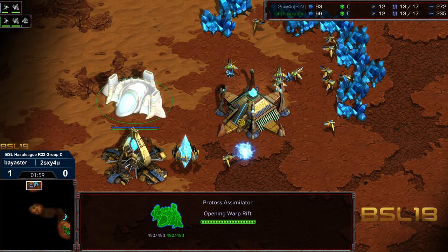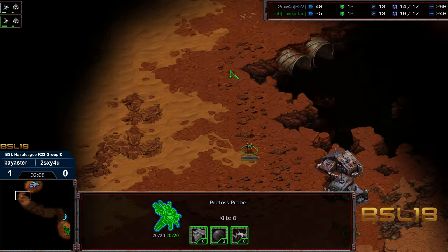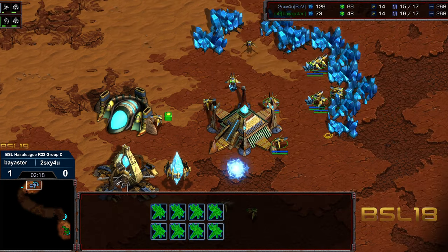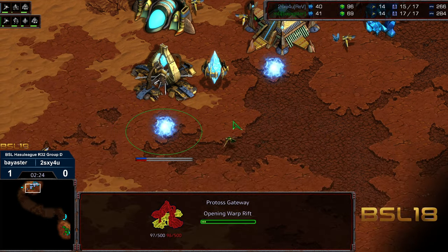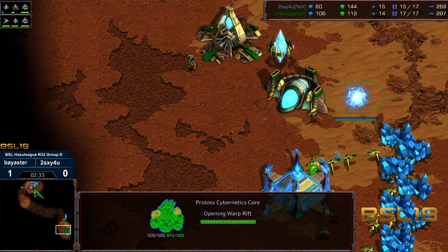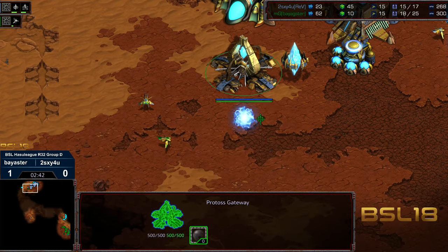Cybernetics core on — looks thus far like we've got mirrored builds. Sexy is somehow a half micron behind, maybe because of mining positions. I don't think either of these guys are mineral boosting — you see attempts at that at the pro league level at the very early stages, but usually not at this stage, so it was just a better split potentially. But right now Sexy is just like a half micron behind, not game ending. I really like PvP on the rampless maps more than the ramp maps — I think it just makes for more interesting games.